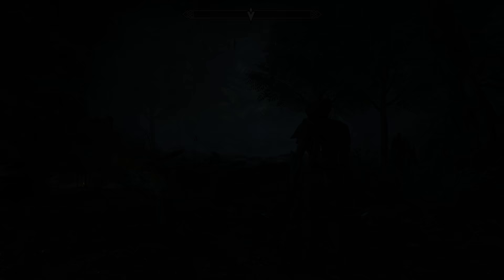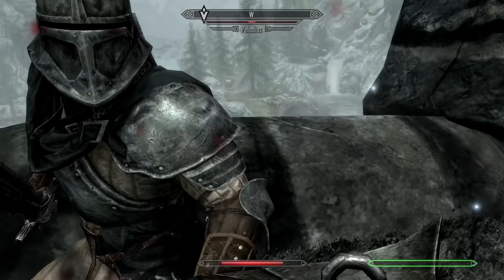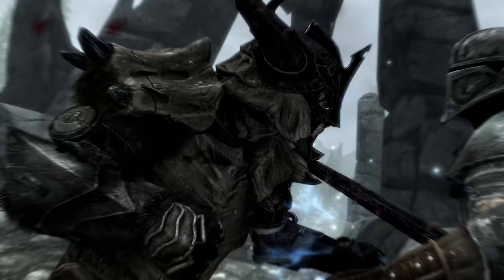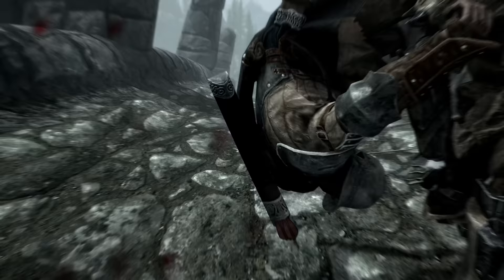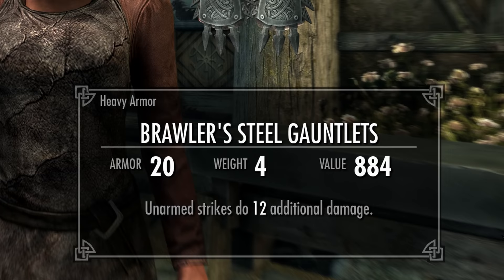If you're interested in a fist-fighting style build, it's never been easier than with Anniversary Edition. It used to be that you'd have to go to the Ratway to find the Gloves of the Pugilist — light armor — which wouldn't utilize the Fists of Steel perk, for a guaranteed way to get the Fortify Unarmed enchantment. But now with Fearsome Fists, not only do you get choices of multiple variants of mean-looking gauntlets to find and craft, but blacksmiths will also carry various Fearsome Fists that sometimes already have the unarmed enchantment.